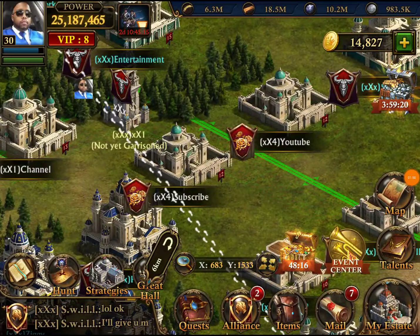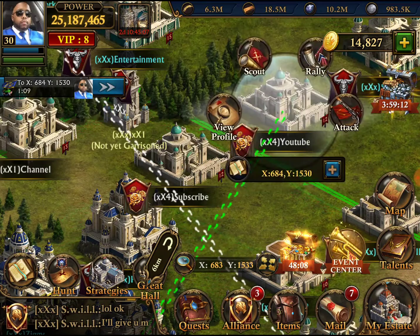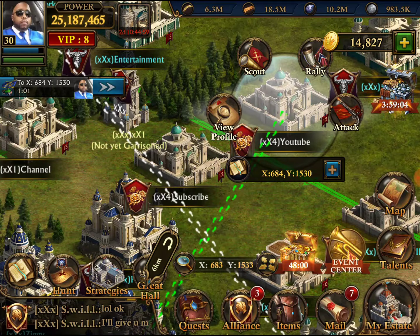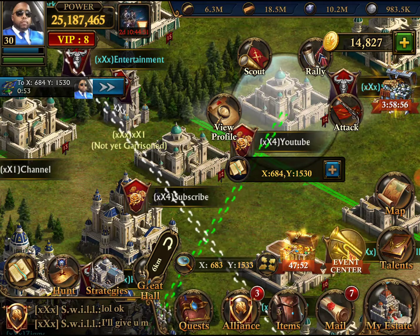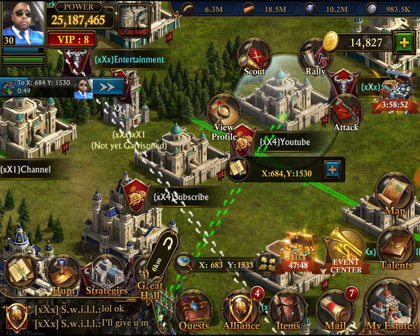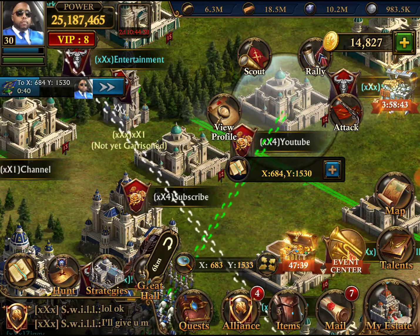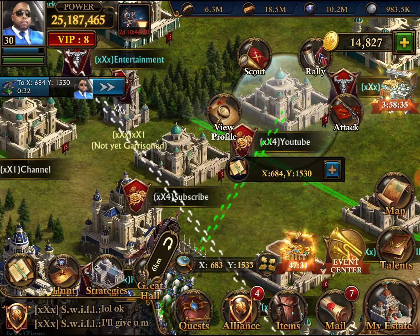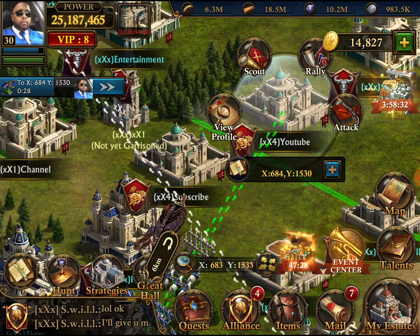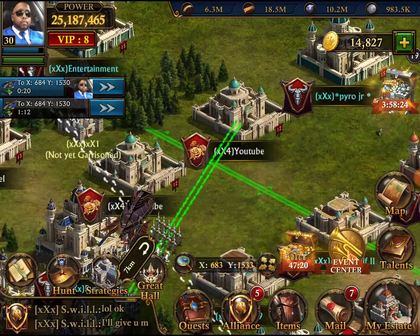All right, so 6.3 million — I think we need 31 million all together. Let's attack, let's put a couple in there. We grabbed the items off real quick. It's got 3 million on that one — thought there was more than that. It's gonna be cutting it close, guys, cutting it close. We'll just go ahead and keep putting some troops in there.